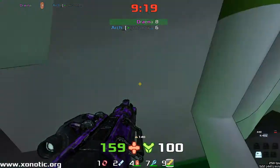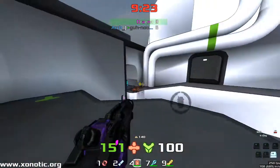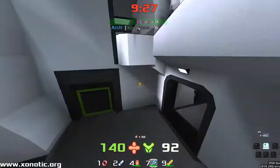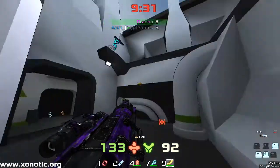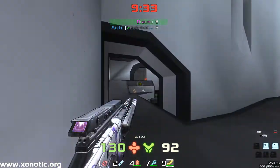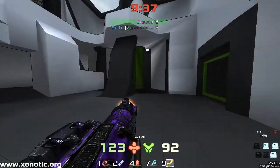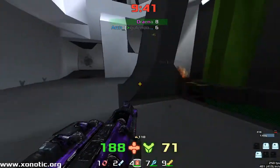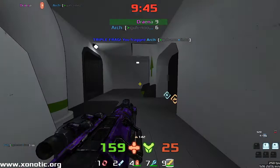Very nice bit of movement, clearing out the area before Arch comes around — making sure before grabbing the item to have the area cleared. It was a risky place to stand with the goo behind you, as we saw Arch taking quite a lot of damage in that fight. Drainer was able to duck out of there as he saw Arch coming around, though it happened to be looking the right way. Sometimes there's a bit of luck. You can see Drainer spamming out the area — he was just stood absolutely perfectly.